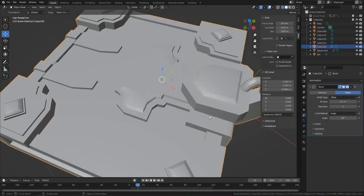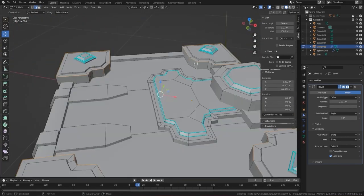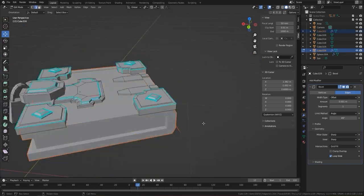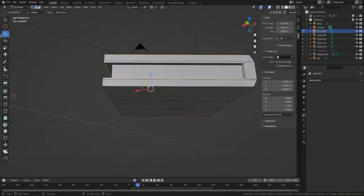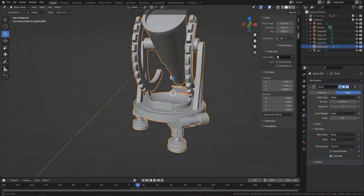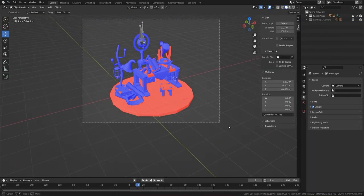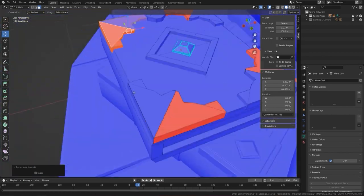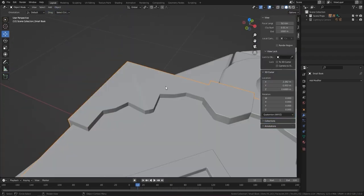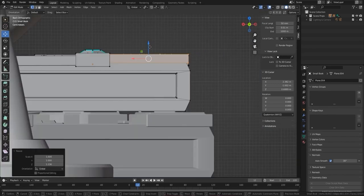These are the last things to handle: renaming, topology fixing, marking sharps, and smoothing. For the crystals I want hard edges, so I use clamp overlap — I have a tutorial on that if you're having trouble with bevels. It's better to find the root cause of the issue rather than just turning off clamp overlap, and you can see I find and fix the issue so my bevel works perfectly again. I then fix a few more problems on the telescope.